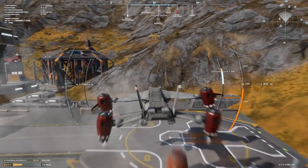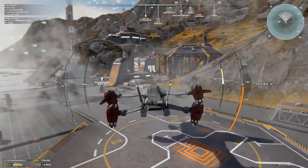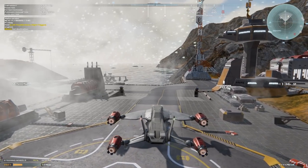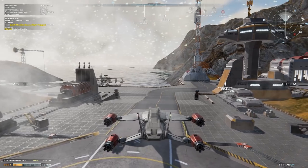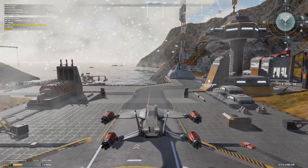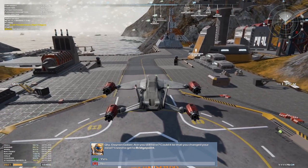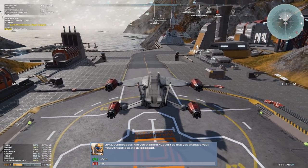A nice gentle landing done here on the landing pad. Our steering wheels are down to 78% on damage — you do take damage slowly over time on your journeys. Everything else is not too bad; we've certainly got enough to get us back anyway.